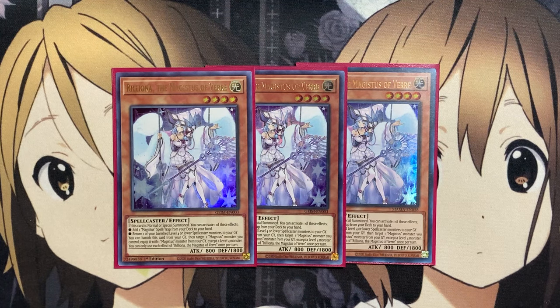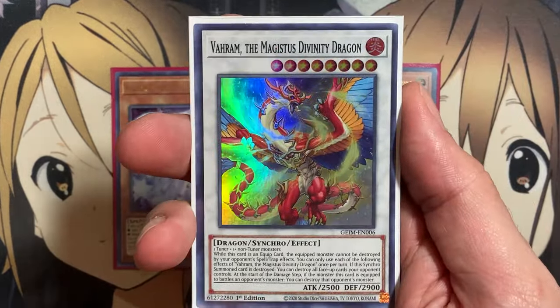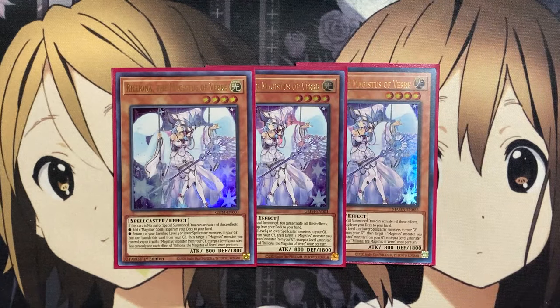The only non-level 4 monsters we run in the form of Magistus monsters are the extra deck monsters. Going into these extra deck monsters is the main play we want to utilize in the deck. Our Mariliona can help with that setup with just its search and return power when normal or special summoned.